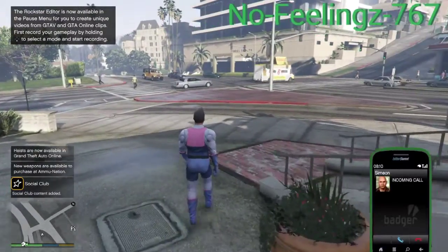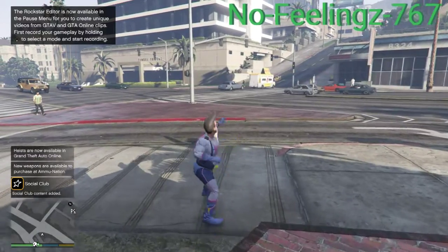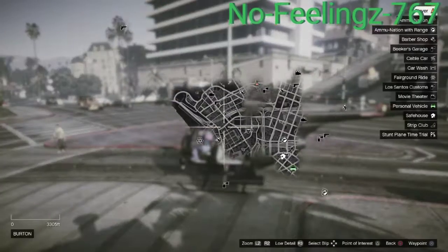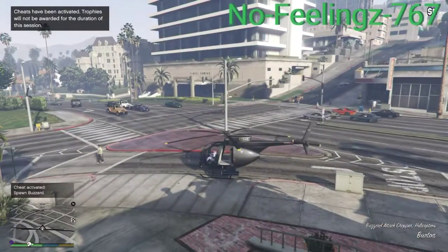Now you'll be spawned as Impotent Rage. You need to enter the cheat code for the spawn Buzzard to make it to the LS Customs where the peyote plant will be. I will leave the spawn Buzzard cheat code in my description — just need to head over to the LS Customs down by the airport.